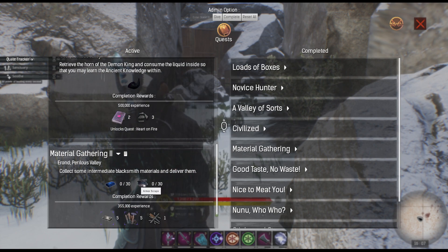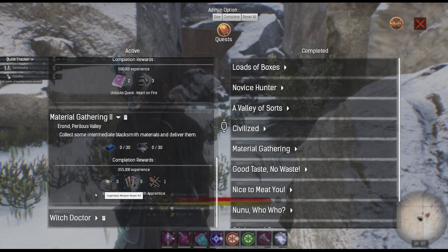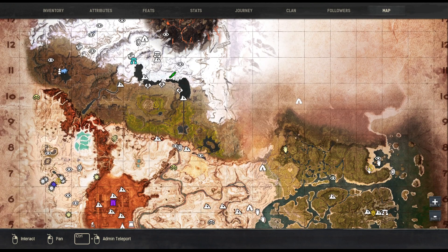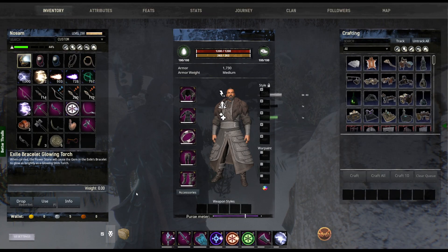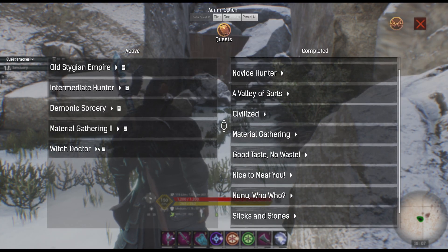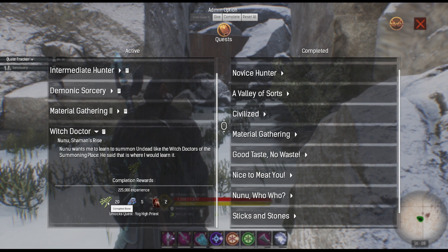Material gathering — we were told about this, we can go right here and get that. I just lost the name of it, I'm sorry. The last quest is Wish Doctor — we need 20 corrupted bones for that.